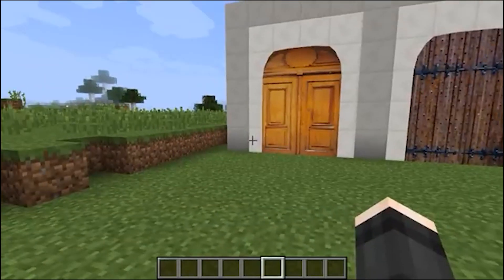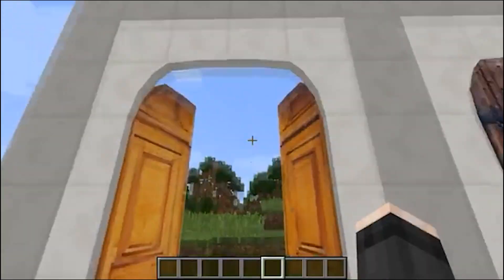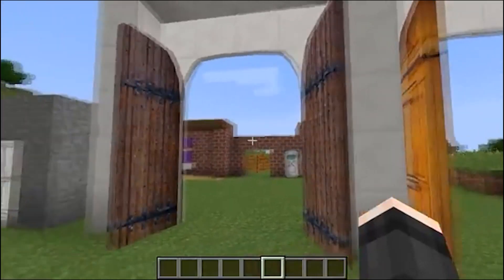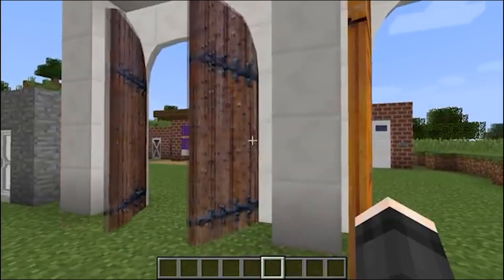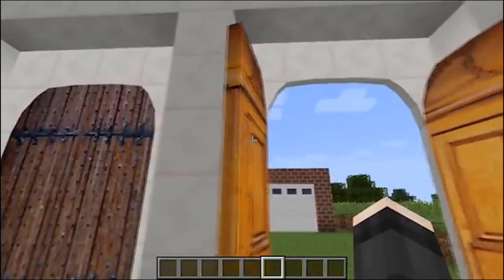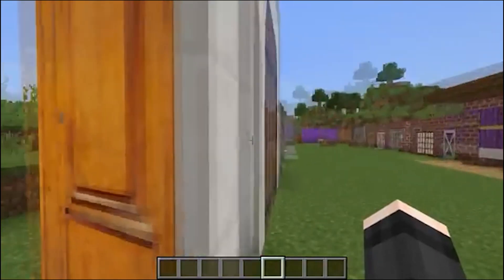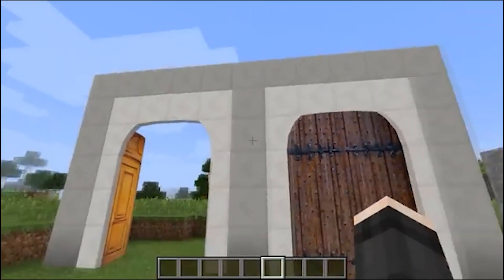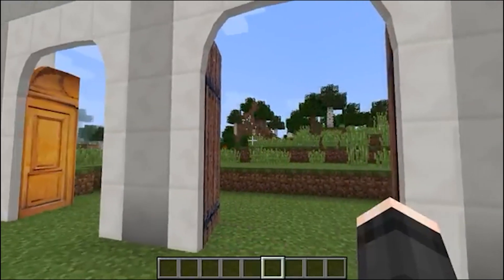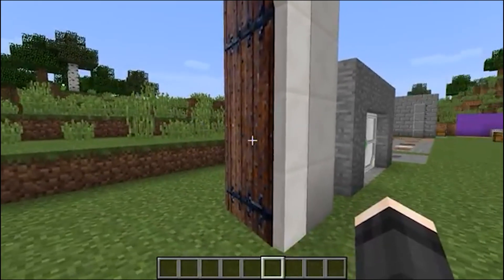The mod gives us two options for large doors — one in the Renaissance style, and the second one is like an ancient one. You can also see that the sounds are peculiar to them. Unfortunately, their edging is only made of quartz, so we do not have a very large choice of doorway material. But all the same, the doors are beautifully and very stylishly made, and they bring a great variety to our construction capabilities.